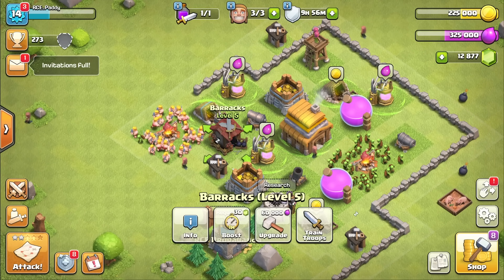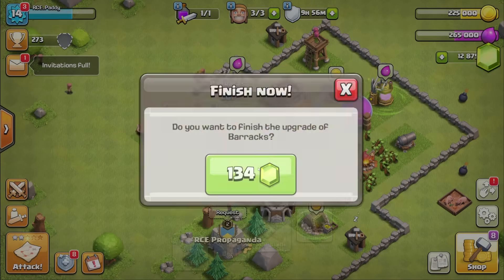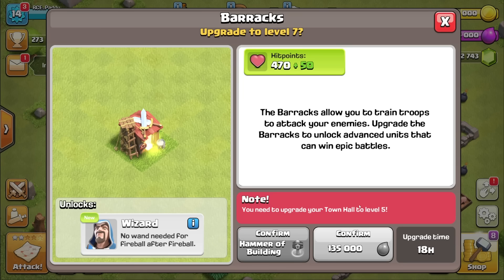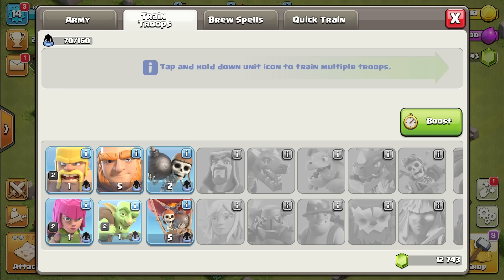Next up I probably need to do my barracks. Because if we upgrade them — oh, we get the balloons! I do quite like the balloons. So let's finish now, that is them upgraded. And then I need to get to Town Hall level 5 to get the wizards — and we all know how powerful wizards are. P.S. If you don't, they're pretty powerful.